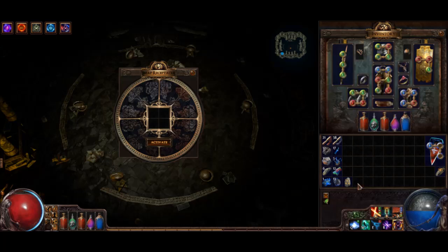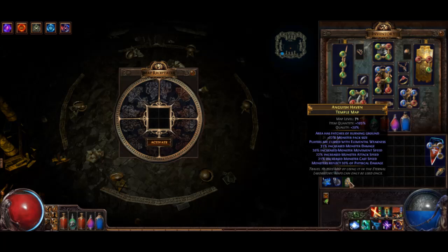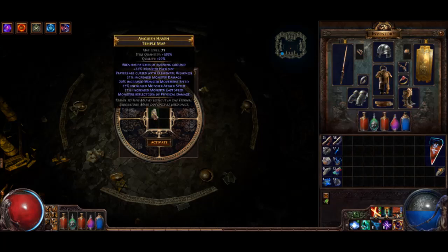I'm going to be doing a rare level 71 Temple map here. This is kind of a scary map, so hopefully I can do it while also doing commentary. Negative Elemental - Elemental Weakness is a pretty scary mod. And then there's Damage, and Piety is going to be interesting.